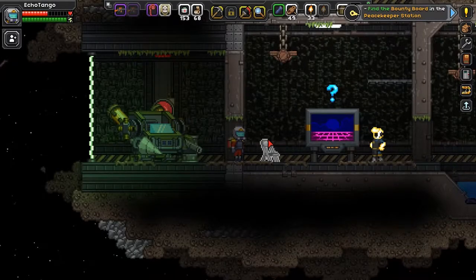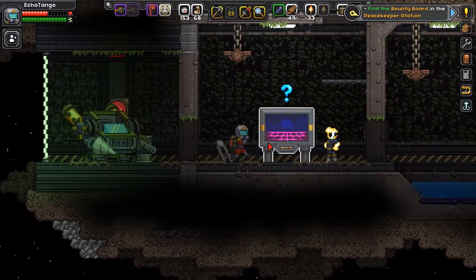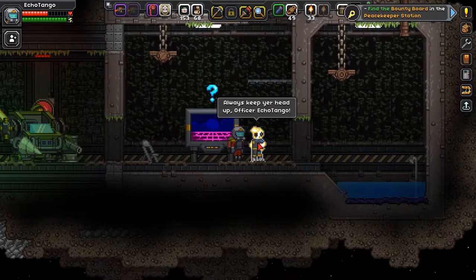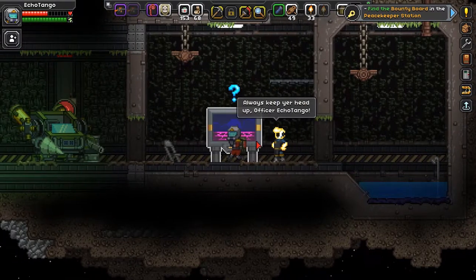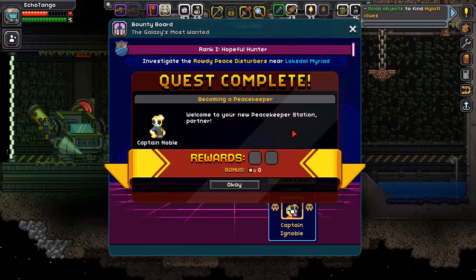That is the introduction — a great presentation. 'Always keep your head up, Officer Echo Tango.' Establishing connection to Bountyverse 1.4. Quest complete: Becoming a Peacekeeper. Welcome to your new Peacekeeper Station, partner.